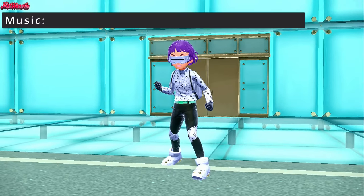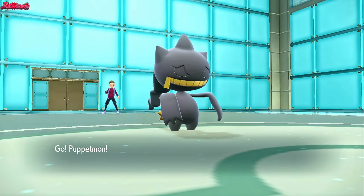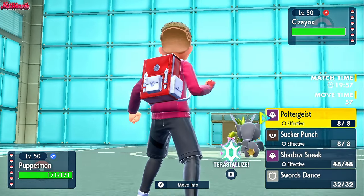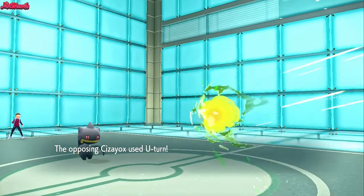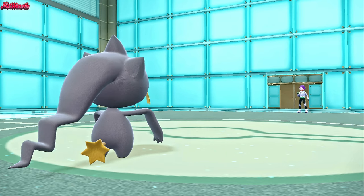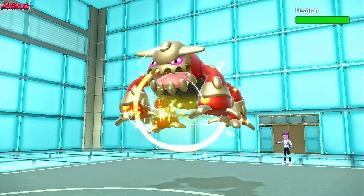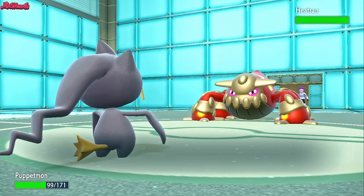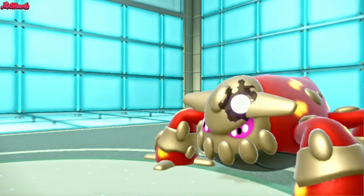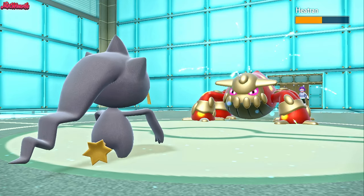The battle begins — good luck, have fun, Violet! They lead off with Scizor as I lead off with Banette. I go straight for a Poltergeist — they go for a U-turn which does considerable damage, but we can take this no problem. Heatran comes in as a good switch, but can it take a Poltergeist? We go for Poltergeist, we don't miss — it should 2HKO Heatran unless it's clearly defensive. It does — they have Leftovers, so they get some health back.